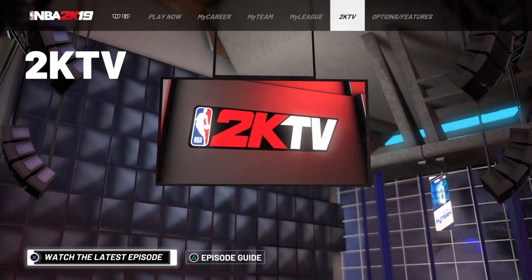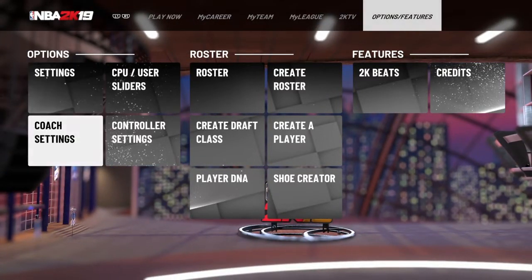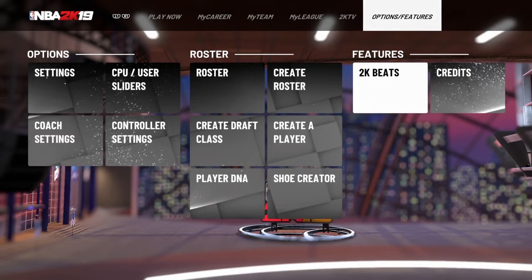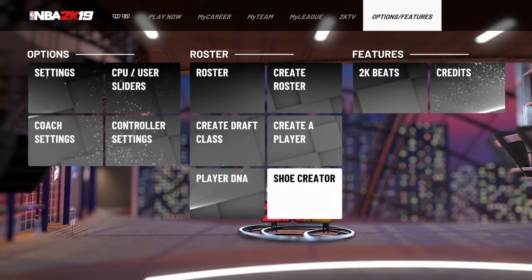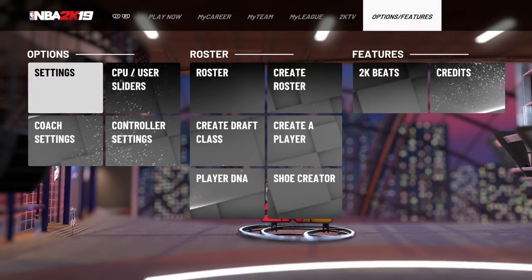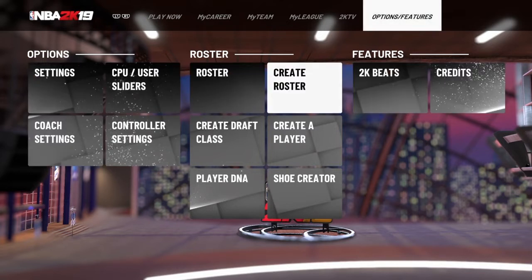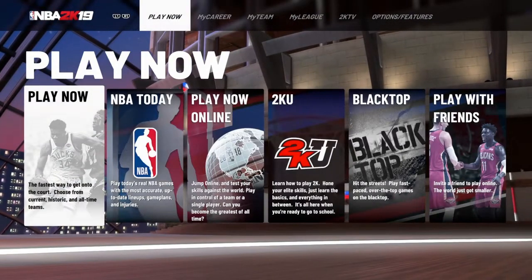NBA 2K TV is basically a weekly episode of stuff that goes on in 2K — I don't really watch that. Options and Features is where you can customize your rosters and edit your settings. I already changed mine to Hall of Fame difficulty while I was turning off the music.